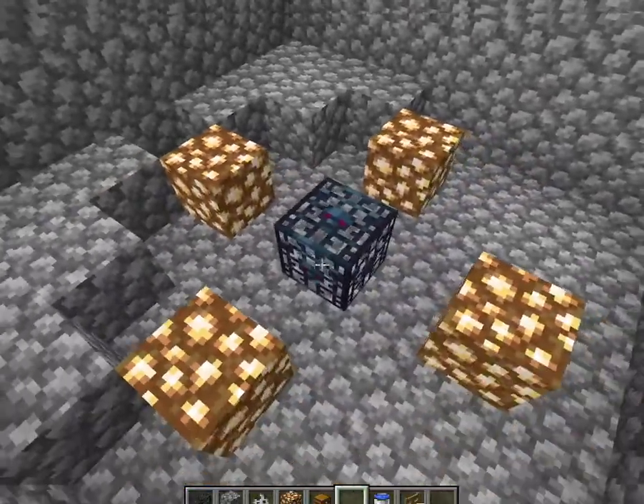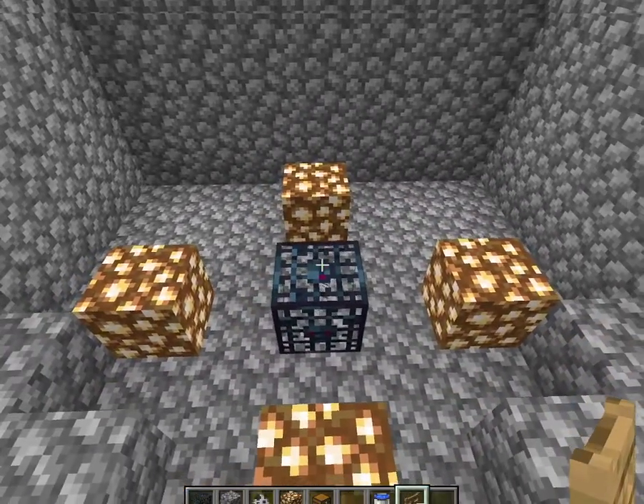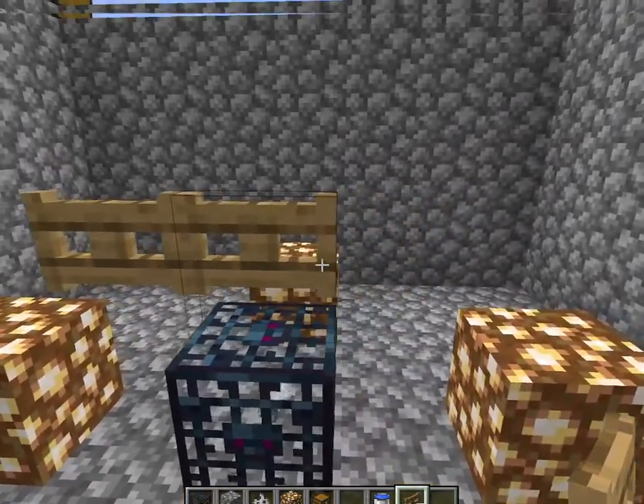When you have the items, place the glowstone around two blocks up like that — you want to put it all around the dungeon.